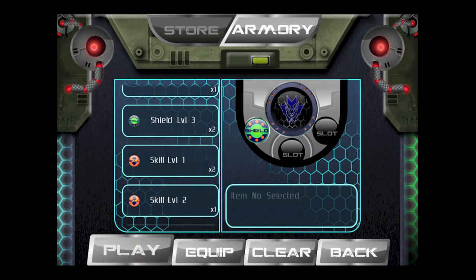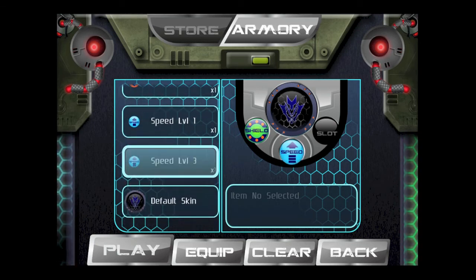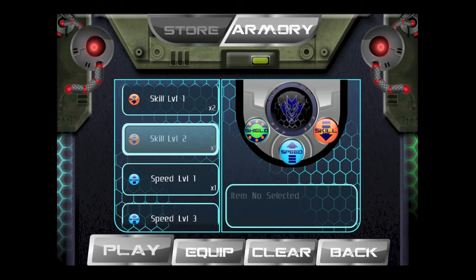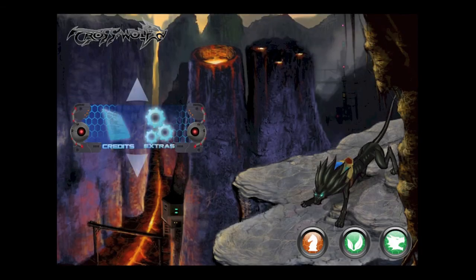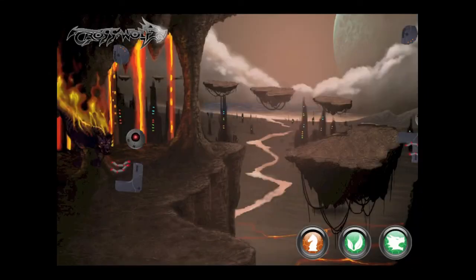You can only earn credits through gameplay — no in-app purchases. There are other skins such as a zombie skin that you can purchase, but they require a bunch of credits, so you're going to be playing for a while. Once you do your loadout, you can go into the game. Tap on the down arrow to access credits and extras, where you can see the developers' social sites, their website, Apple Game Center, and OpenFeint.